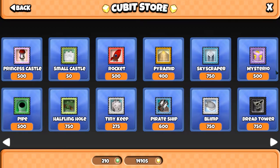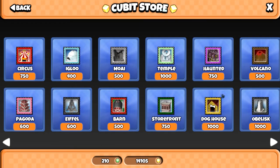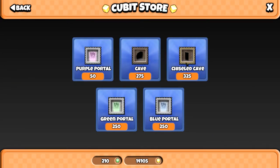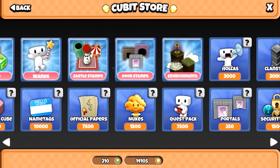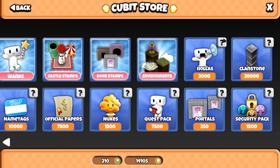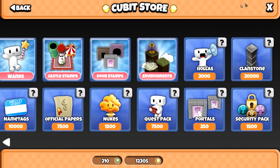Castle stamps - I haven't really looked through these very much, they all look about the same prices. Door stamps have got cheaper, the chisel cave is a little cheaper. We've got our normal environment stamps - I do want to see some new ones down the line. Hollers are the same - 2,000 for four. I do actually need some so I'm going to buy some. Clanstone is 20k, so buy your clanstone now if you're on Android or mobile.